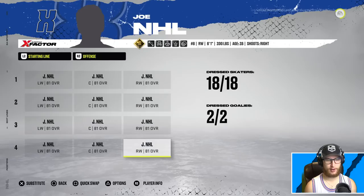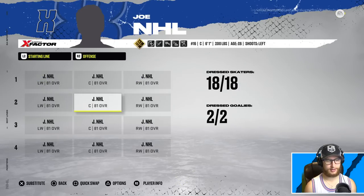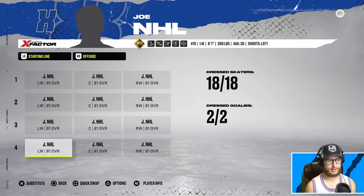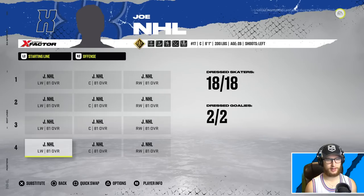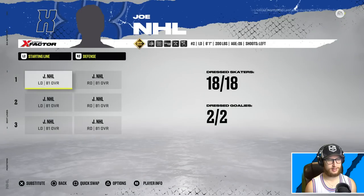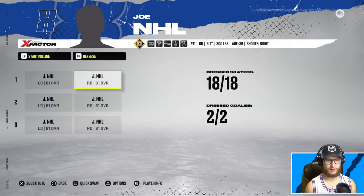I also made all the right wingers power forwards so it's all the same in that sense. All the centers are playmakers, all the left wingers are snipers, just so that it matches up. You can see here that all these players are absolutely loaded with abilities. For the defenders, the left side are offensive defensemen and all the right defenders are two-way defenders.